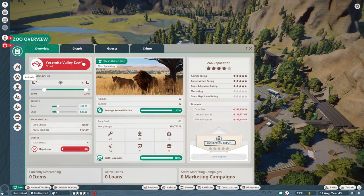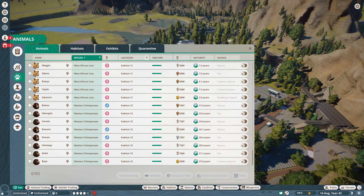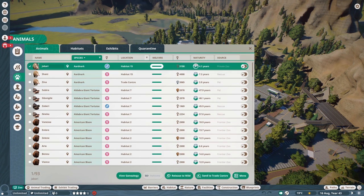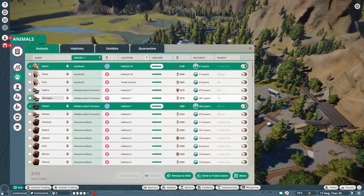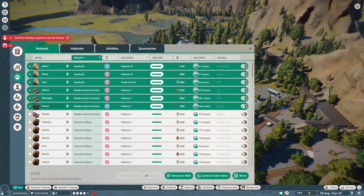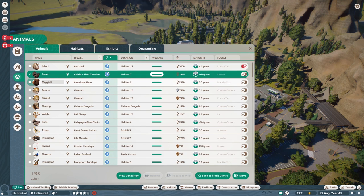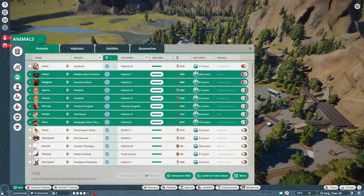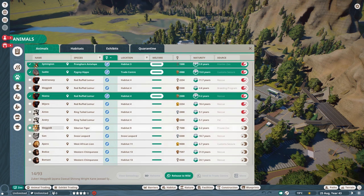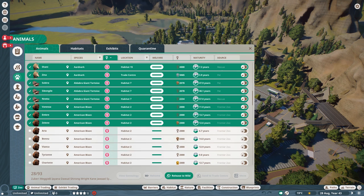I've already played quite a few hours in this zoo so we have a lot of animals, and the main problem is they would now all start to breed like crazy. What you have to do — and it's a little bit of work — is check all your animals. Make sure to sort them by sex, then give contraceptives to all of them. Click all the males especially, so you don't need to worry about the females. Also check that no one is pregnant.